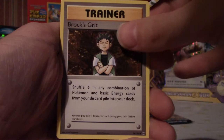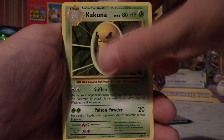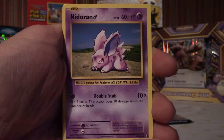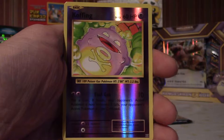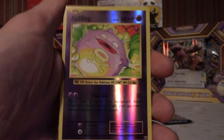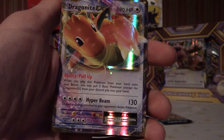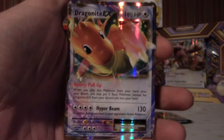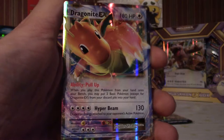Brock's Grit — now this is another cool full art, it looks so sweet. Slowbro Spirit Link, Kakuna, Growlithe, Matchup, Nidoran Male — where are these Nidoran Females?! Bounty, Drowzee — haven't seen Hypno yet. Reverse holo Koffing — nice, that's a sweet looking Pokémon. Last card — I can see a little bit of shine... what is it? It's Hyper Beam! Oh no — it's a Dragonite EX! No freaking way! No way! 180 HP Dragonite EX — yes! That's so good!